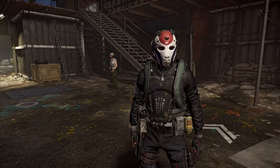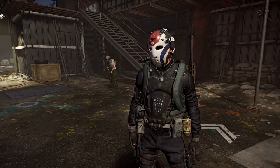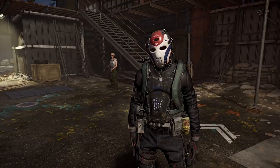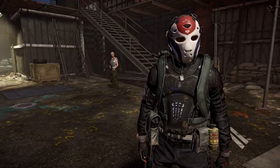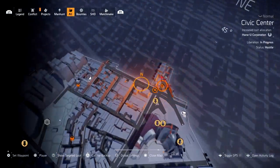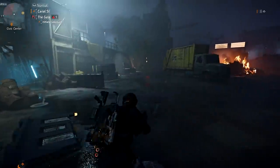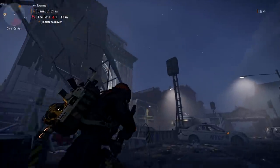One thing you need to remember is you need to complete this at night time. I tried doing this during the daytime a second time and it didn't work. The first time I did it I did die, so do this in a group. To give you guys a reference point, go to the Gate Control Point and then you see Canal Street — follow this street all the way down.